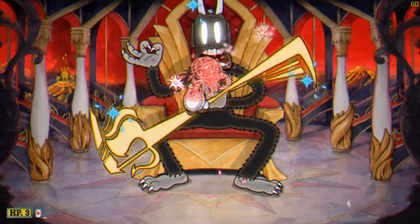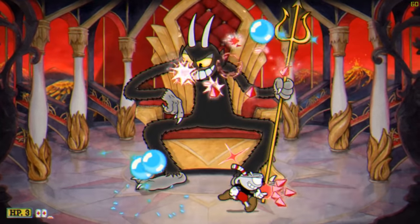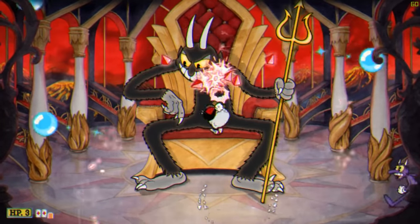If the devil uses the bubble projectiles, try to stick near the middle of the stage because they usually fly towards the outside of the stage after they spawn.